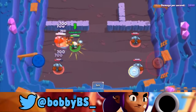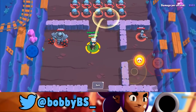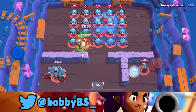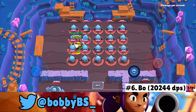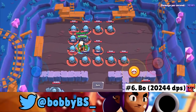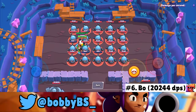At number 6, another huge surprise: Boo. With Boo you throw your super in the middle of the bots, it goes off, then you start shooting. His natural shots don't do too much on their own, but combined with the super I capped at 20,244 damage per second — above 20,000 — giving him the sixth highest DPS in the game.